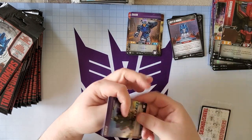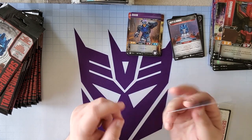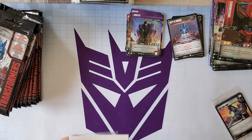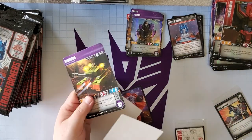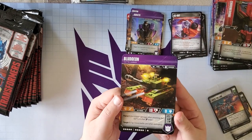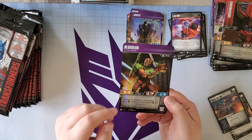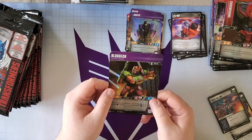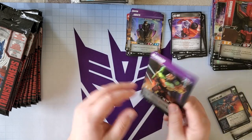The next character is Vorath — Tough One, two attack, one health, one star. Next we have Bludgeon — just talked about him. He has Pierce One and Tough One and he is a bomb in Limited. Use him if you pull him. When an enemy takes non-attack damage, it gets negative one defense until end of turn — so if you're going all out with attacks in a turn, that'll stay there for the whole turn.